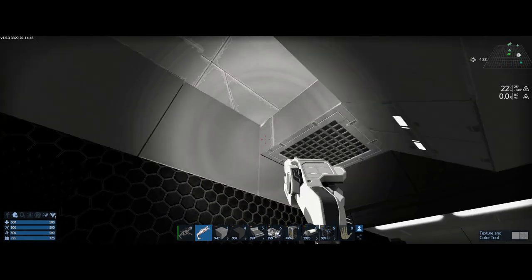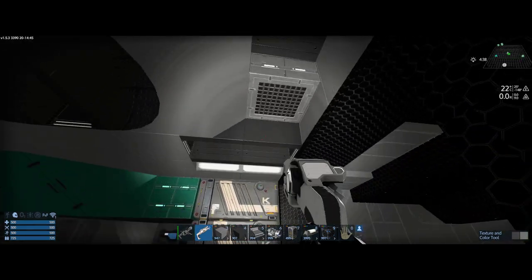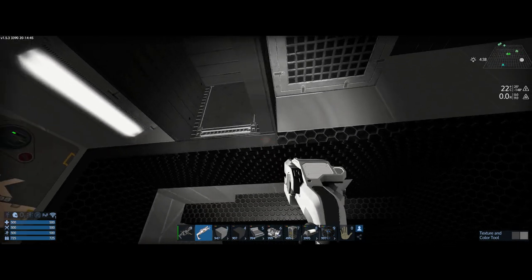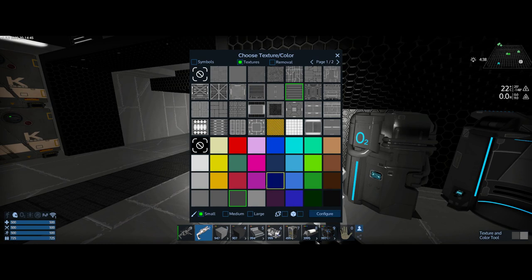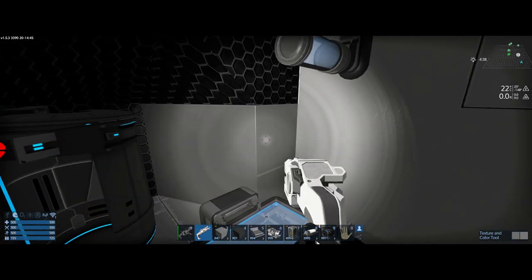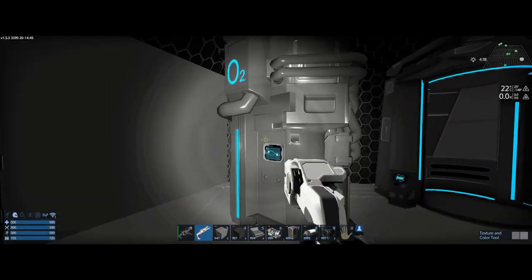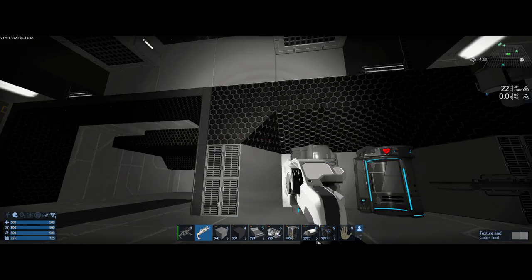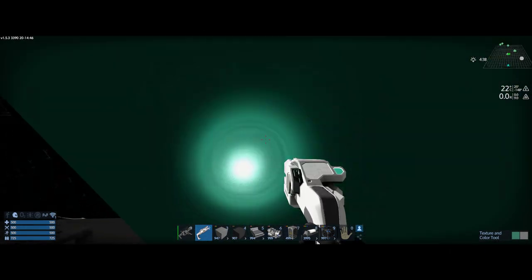We've got some weird vents there — neat. Let's do some black in the middle of that. Let me just get this last part trimmed up so we've got something going on. This wall here — let's go with the uniformity of using the gray I used on the other walls. How about a vent there, a couple of vents. Fill this stuff in, and let's go with this accent color around here for now — just around the border trim.